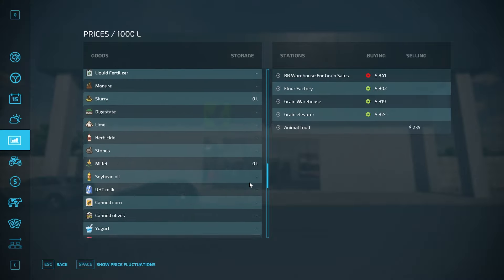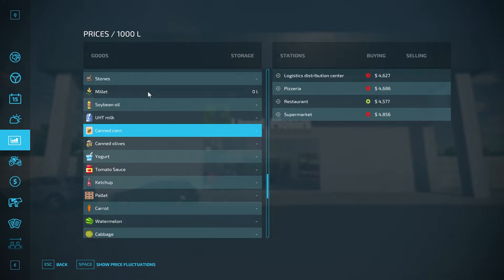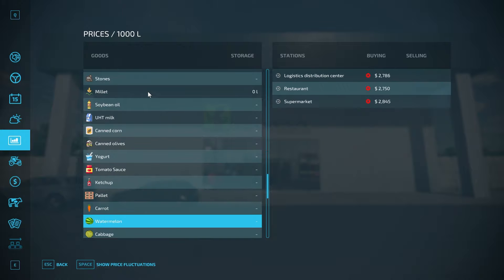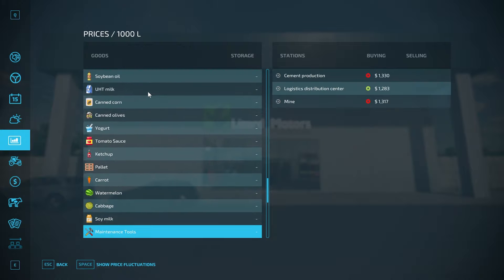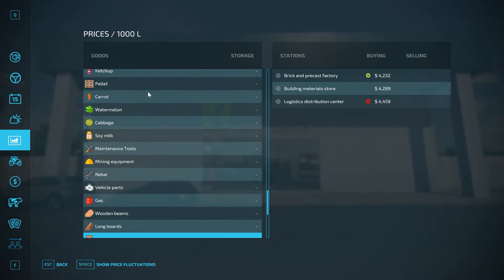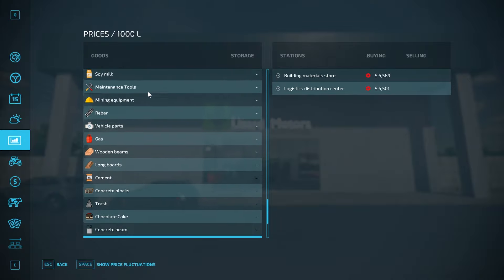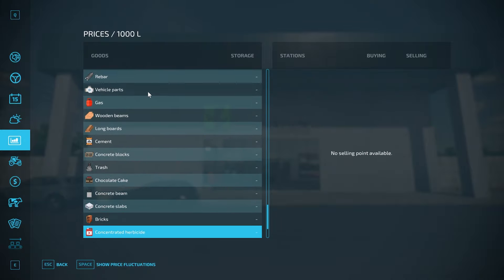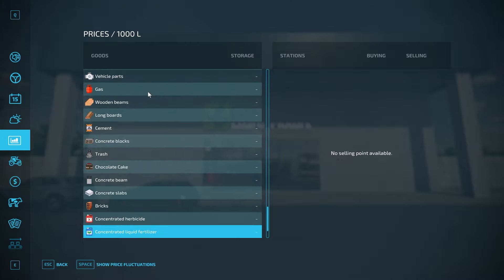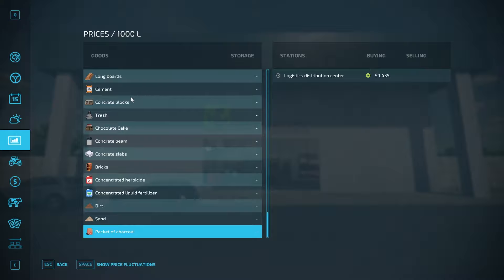Looking at the new fill types, we have milk, canned corn, canned olives, yogurt, tomato sauce, ketchup, pallets, carrots, watermelon, cabbage, soy milk, maintenance tools, mining equipment, rebar, vehicle parts, gas, wooden beams, longboards, cement, concrete blocks, trash, chocolate cake, concrete beams, concrete slabs, bricks, concentrated herbicide, concentrated liquid fertilizer, dirt, sand, and packet of charcoal — that is everything.